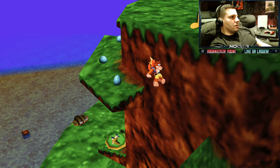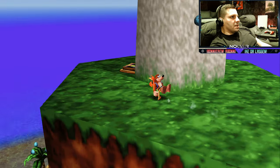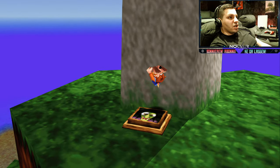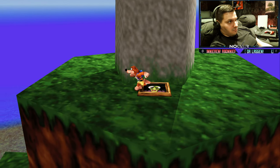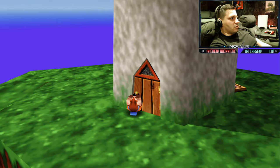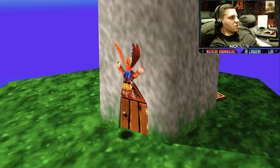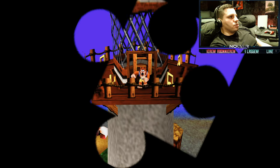Meine Freunde – das war ein Job. Dann geht ihr mal hier hinten – da habt ihr den Hexenschalter, Freunde. Wie auch vorhin schon. Dann haut er die Tür hier auf. Ihr müsst dafür mit Kazooie jumpen – Mumbo-Schädel natürlich auch am Start.